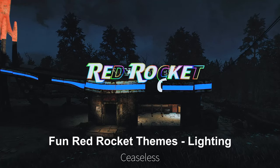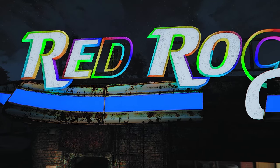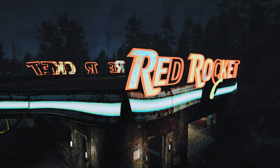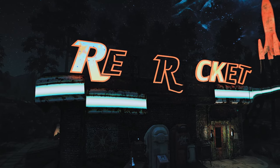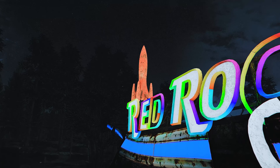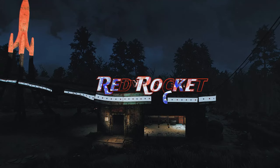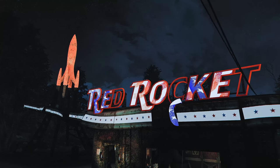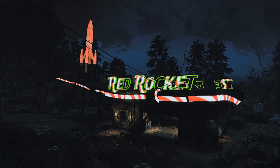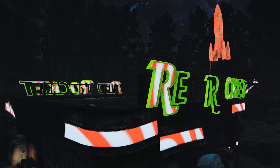Next up is the Red Rocket Themed Lighting mod. This mod adds various themed lighting to the Red Rocket truck stop signboards. When night falls, it emits light, creating an enjoyable atmosphere. There are a total of four themes available for installation. Although I personally chose the RGB theme, I think it would be even cooler if a feature like the base object swapper could randomly cycle through these four themes in the future. Anyone who adds the base object swapper functionality to this mod would truly enhance its appeal.